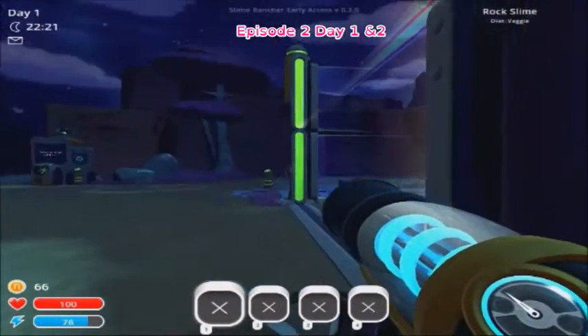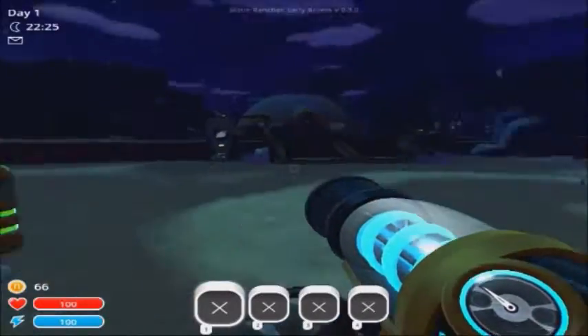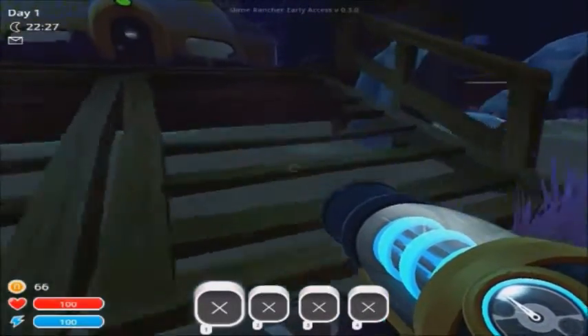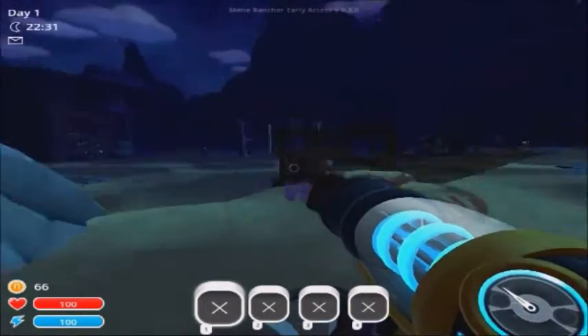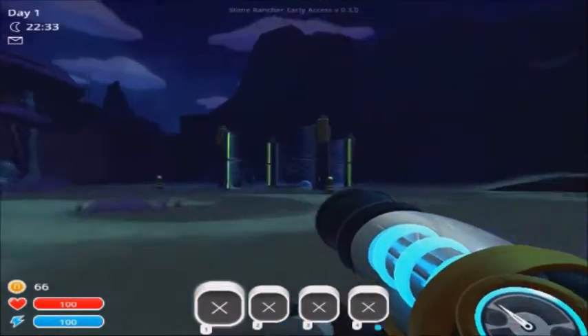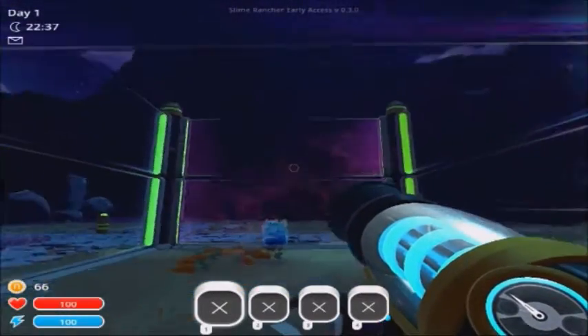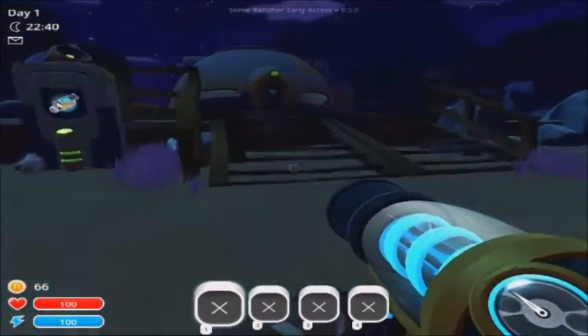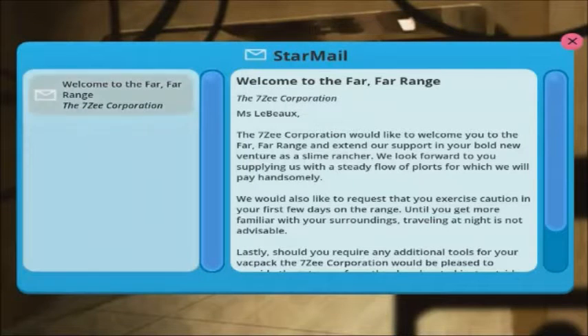Hi guys, welcome back to Slime Rancher where I've made the walls bigger on the pen, meaning we can have four blue slimes in here now. What we're going to do is head out, get more blue slimes, have more of the rock slimes, put them in the pen, upgrade it more to have the top covered, and obviously give myself some upgrades and check some more chickens on the farm.